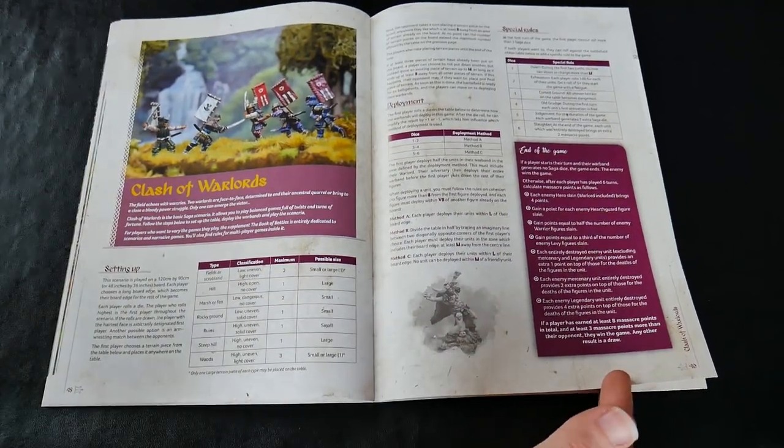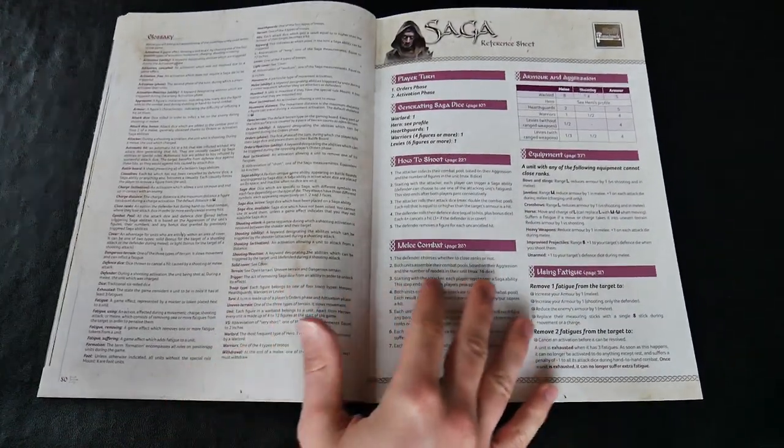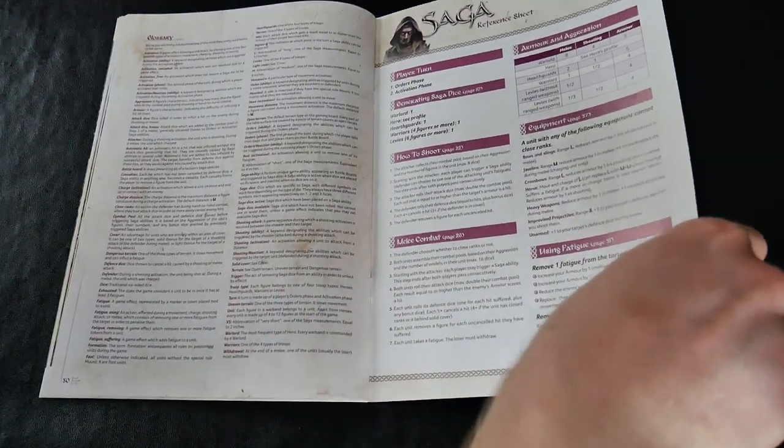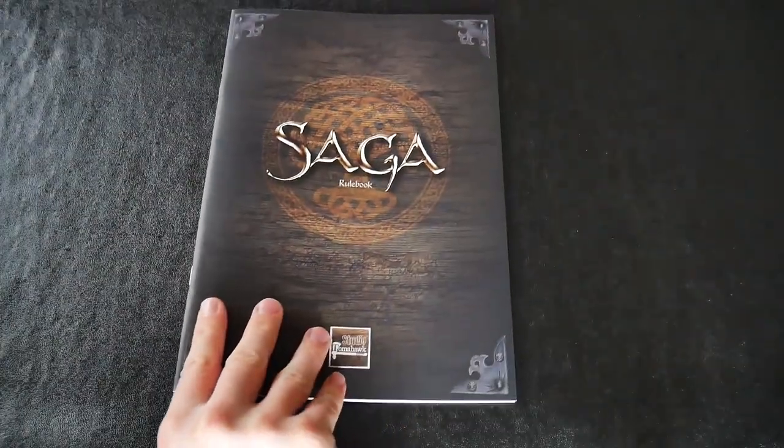For old players this won't be an issue as you can use the ones in the previous books, but new players will need to look online in the meantime for some variety. The rulebook then ends with the glossary and quick reference sheet.